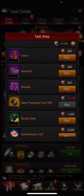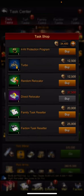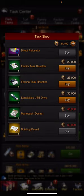There's not a whole lot of options, so I recommend either these three right here that you can use to upgrade your buildings, or the direct relocator. I don't recommend the building permit — it's a lot easier to just use gold on that because that takes days and days to get there.